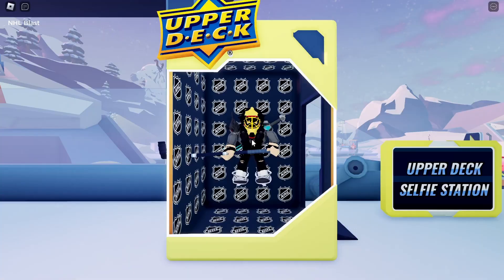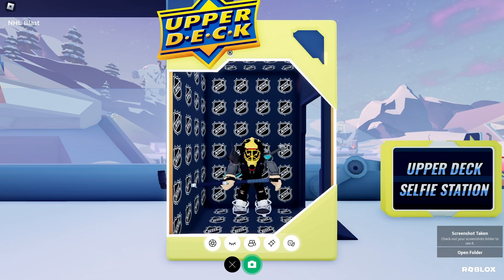Now you need to go to the selfie stand. Click on the camera, then take a screenshot. Now click on the cross icon.